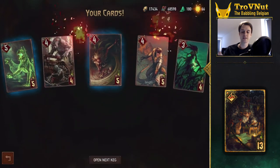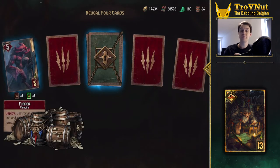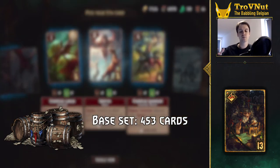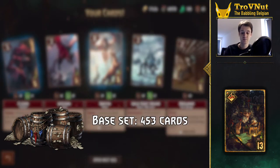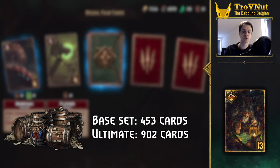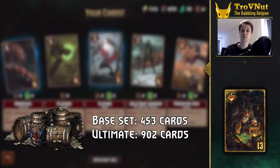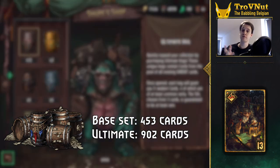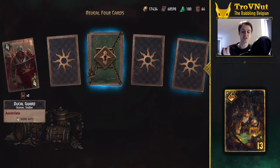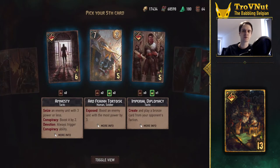The most common keg you get, since the last patch, actually just changed from the base set keg to the ultimate keg. The base set keg used to pull from the original set of cards from the base game, for a total pool of 453 cards. The ultimate keg, however, pulls from all cards in the game for a total of 902 cards — almost double the pool of the base set keg. This effectively halves your chances of getting a specific card at any time. For the purpose of our main question — remember, we're looking for a specific card — this is actually a very bad change. We'll come back to the ultimate keg later in this video, since it's only bad in a very specific situation.